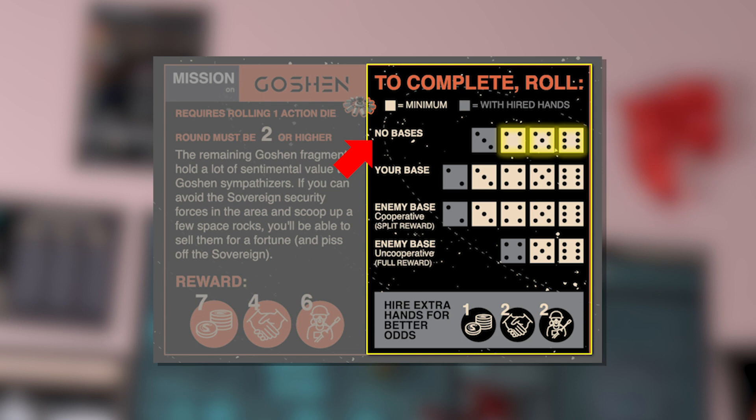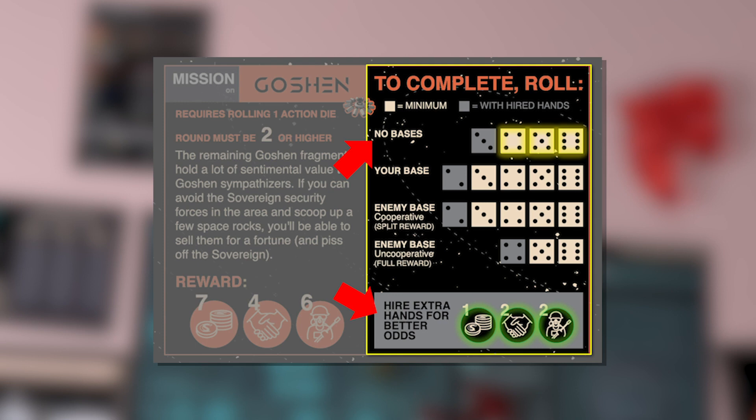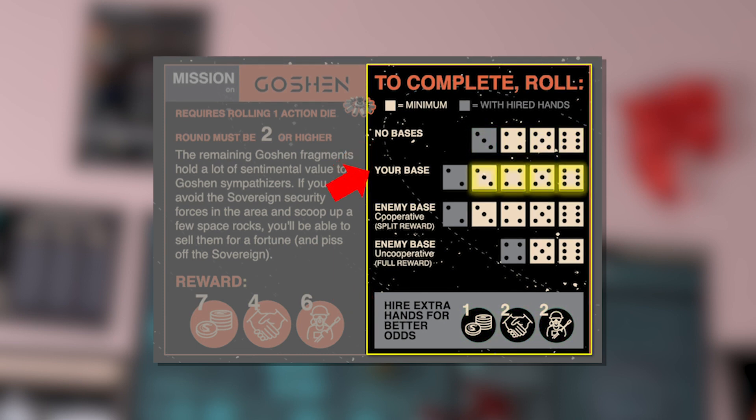Before attempting a mission, you have the option to pay to hire extra hands, which results in a higher chance of success. In this case, if you paid one credit, two influence, and two crew, a roll of three or higher would result in a successful mission. This is of course a gamble, since you don't get those resources back if you fail. Now let's say you have a base on Goshen — since you've already got a network in place, your odds of success go up, and a roll of three or higher will win this mission for you.